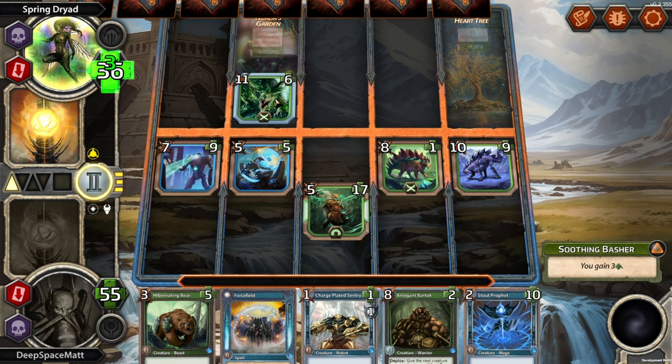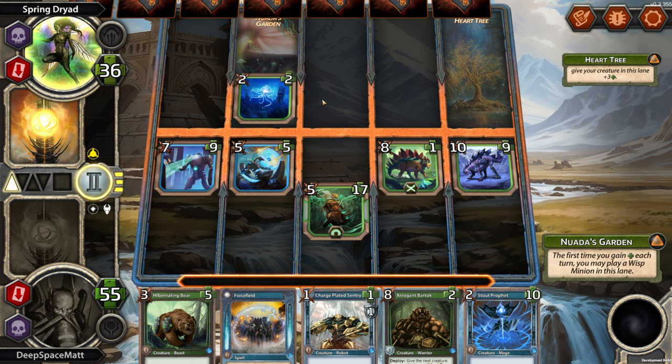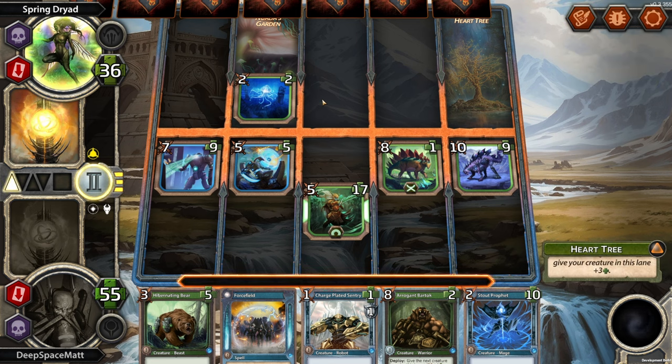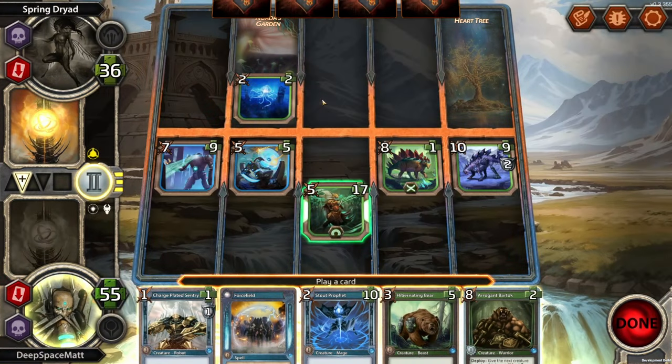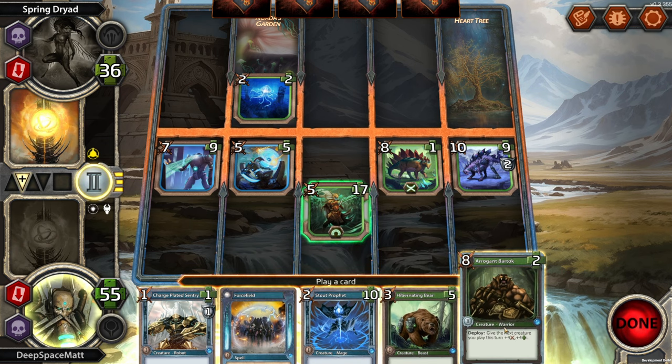Are they going to replace this again? Oh, please replace it again — you can play Wisp in that lane, you know. Oh, that is excellent. I mean, the AI should probably be a bit smarter than that — not replacing a lower attack and health card on top of a higher one. 2/10. Give the next creature you play plus 4, plus 4 — put an 8/2 somewhere. Give one of your creatures 6 — if it's a warrior, it gets plus 6.